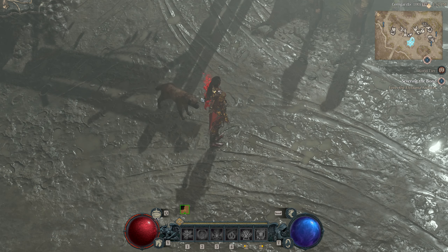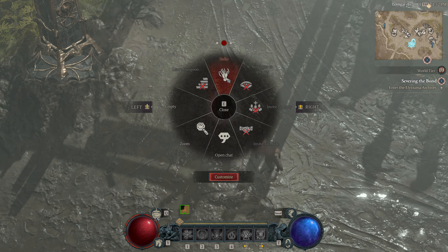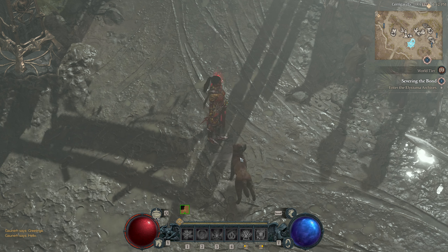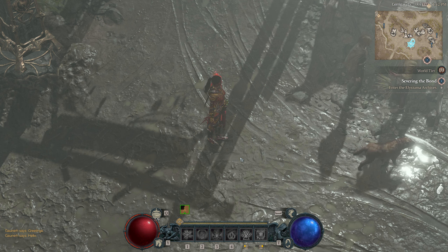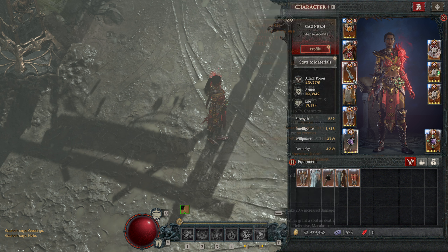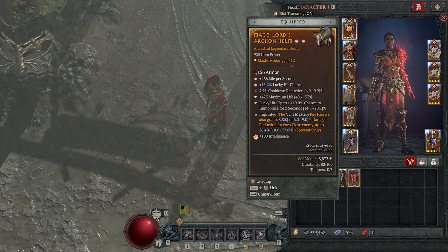Greetings and welcome to an update on the incinerate sorceress. The build will be in the description below, also linked to the previous video. I'm not going to go into all the detail, just the changes that I made. I'm using Soulbrand now to get the barrier. I have Mage Lord's Arcane as a legendary aspect now — this is the major change.